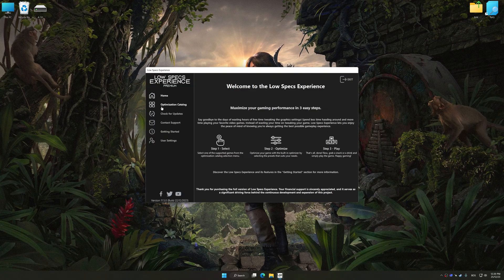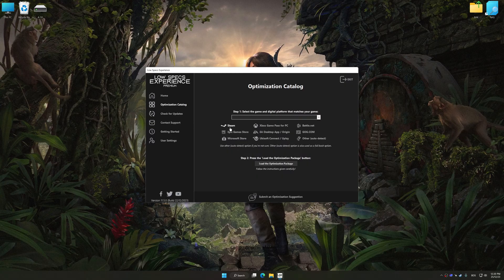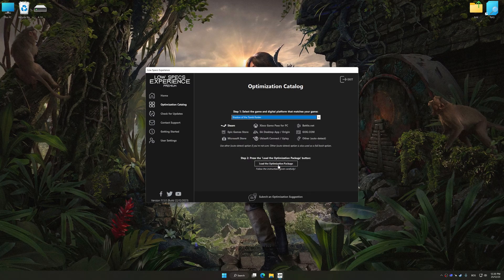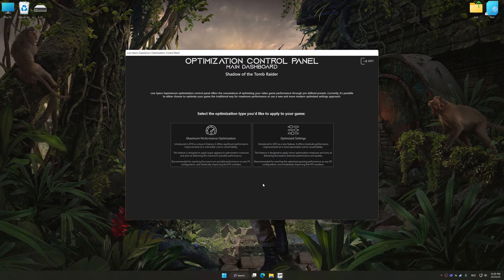Now select the optimization catalog, select the applicable digital platform, and then select Shadow of the Tomb Raider from the drop-down menu. Once done, press load the optimization package. Low Specs Experience will automatically detect a supported game version on your system. Now press OK and the optimization control panel will load.